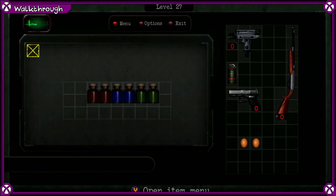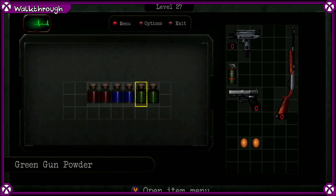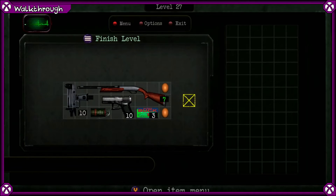Level 27 is going to be the same — you know how to combine the gunpowders now. We're going to fill up and arrange. This is my solution for level 27. Once you've combined the three bottles of gunpowder together for each one, fill up the guns.